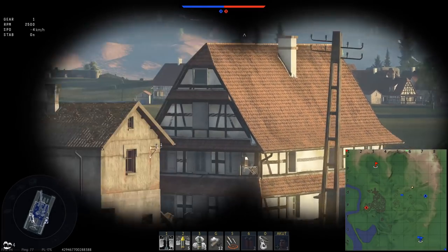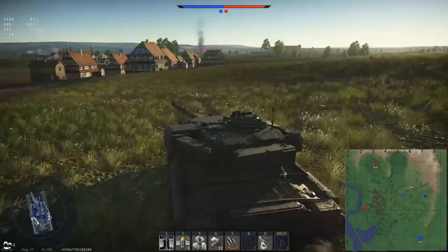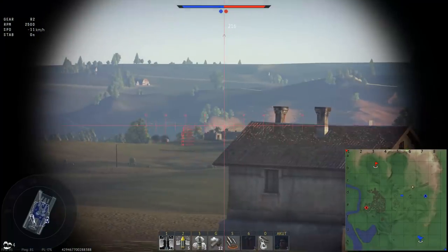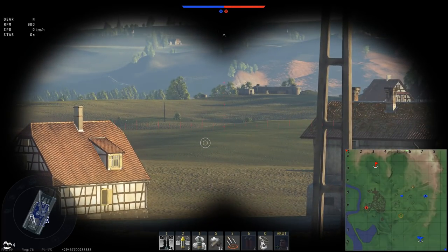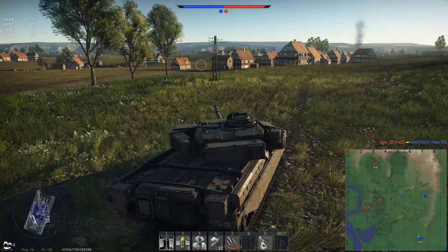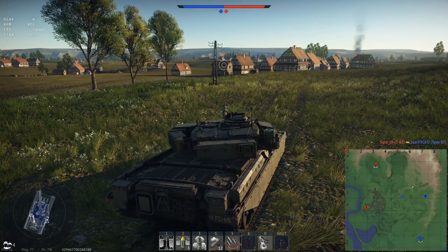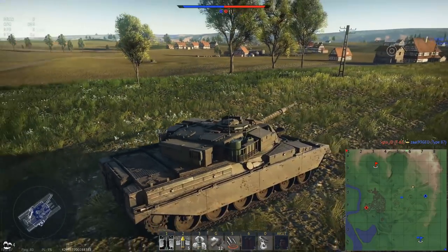So what's the selling point? With the Leopard 2K, it has awesome mobility, and on the test server at least, the HEAT-FS shell was an absolute monstrosity that could melt through everything I faced — including the T-64B in the test drive. Everything is subject to change from the dev server, but honestly...